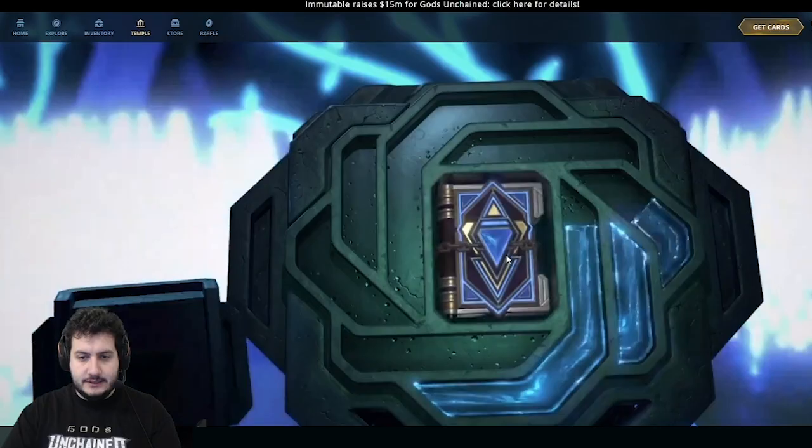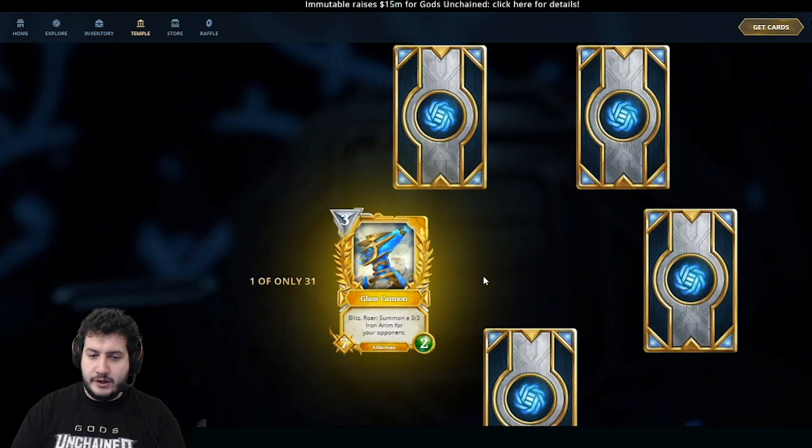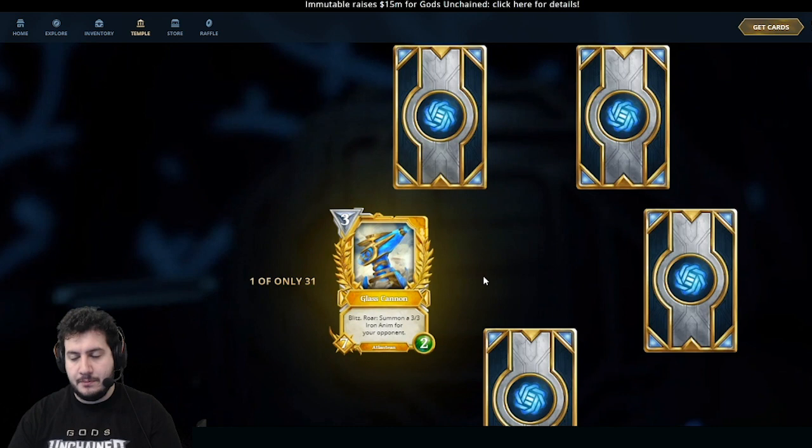Let's hope there's some good stuff in here! Right off the bat, Glass Cannon Gold. We recently just buffed this one — it's a 3-mana 7-2 that says Blitz, Roar: Summon a 3-3 Iron Anim for your opponent. Obviously a 3-mana 7-2 with Blitz is huge, so that has to come with some downside.